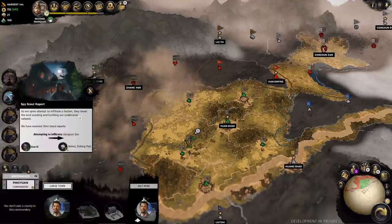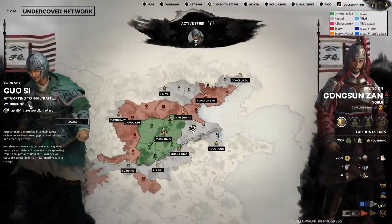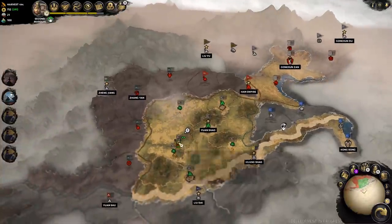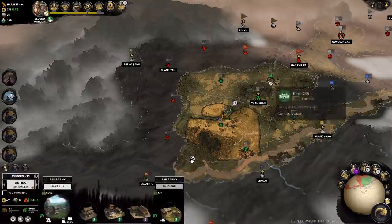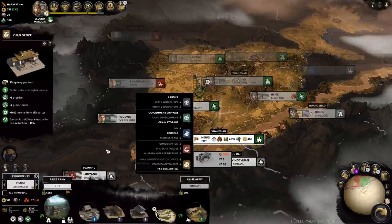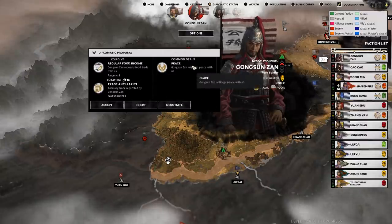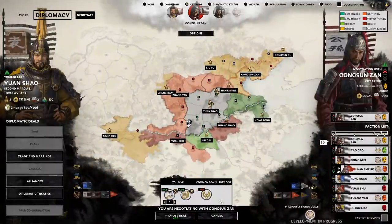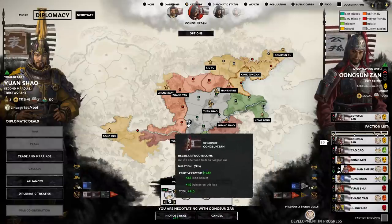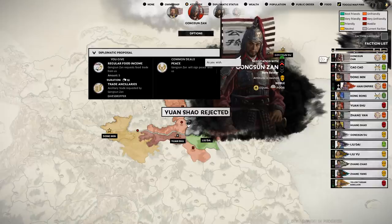Meanwhile, our spy is going from city to city trying to scout out where he might be able to infiltrate properly. I can actually see a fair bit of Gongsun Zan's territory now - so if I wanted to plan an attack or move in, I have that option even if my spy doesn't get hired. To the east, I have a new war starting - Zhang Yan decided to declare war on me. He saw an opening, and meanwhile my economy is hurting. I can't really raise another army or build anything, so I'm in a bit of a back-foot scenario. Gongsun Zan over here actually wants peace, but he wants an ancillary and food for it, which I don't think I'm willing to give away. Food is extremely important - I learned very quickly how much of a trade resource food really is as Yuan Shao.